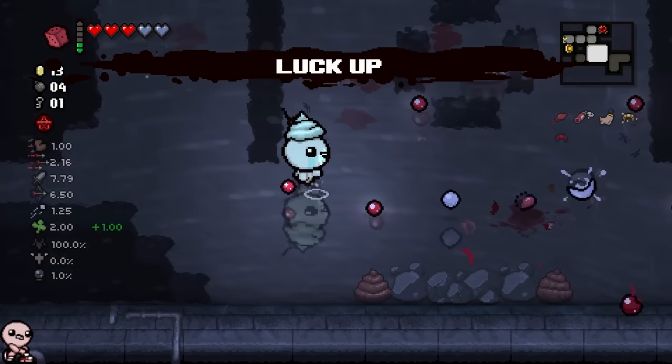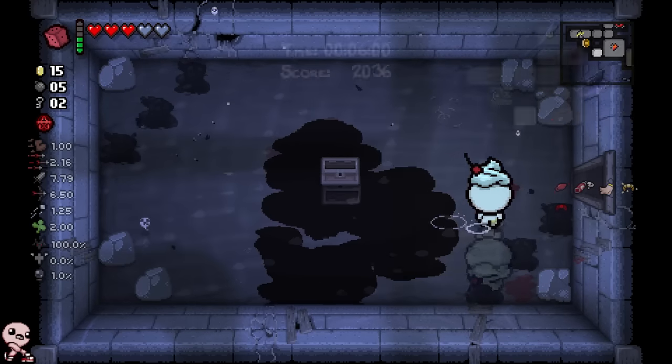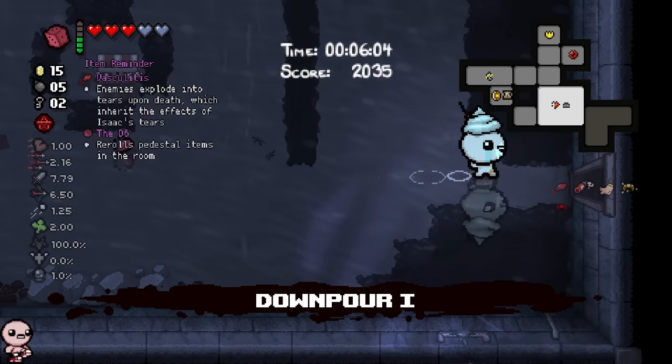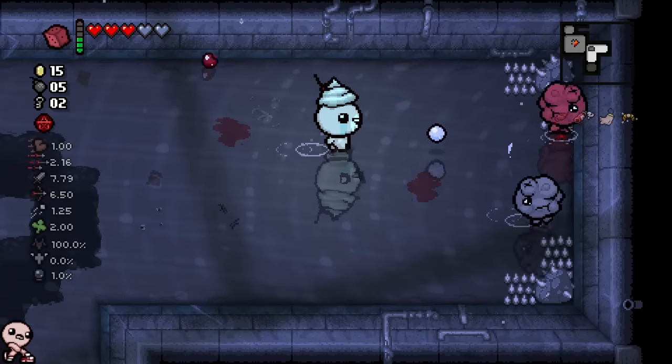Luck Up pill. PhD - Lucky Foot moment is already beginning to mega pay off. I like what I see here. Honestly, with how fast these enemies are dying, it does not feel like I have 7.80 damage. I have a good general sense of what damage feels like in Isaac - at least, I like to think - but I'm killing these enemies a lot faster. Like, I'm two-shotting that guy.